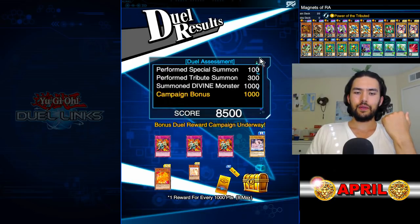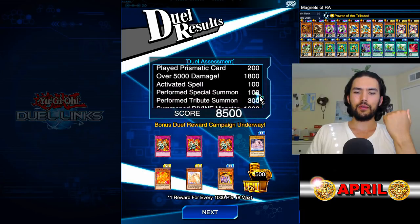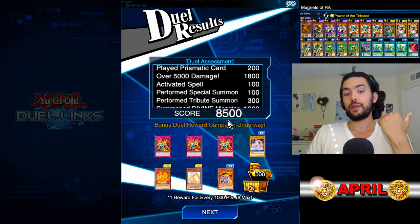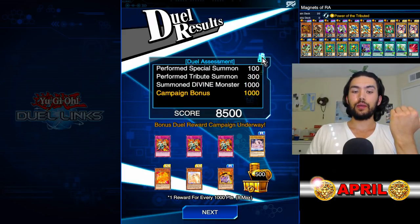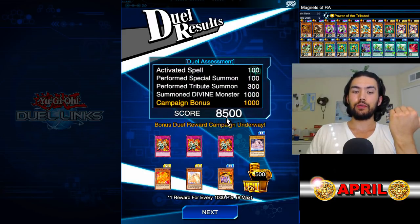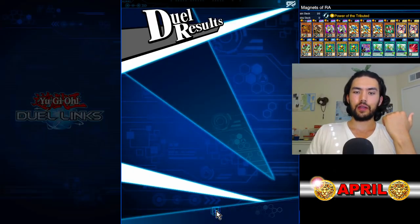Campaign bonus — 2,500, 500, over 5,000 damage. If we had over 10,000 damage, that's an extra 1,200 points. Without the campaign bonus we'd be at 8,700; with it, 9,700. And we got another Divine Dragon Apocalypse.